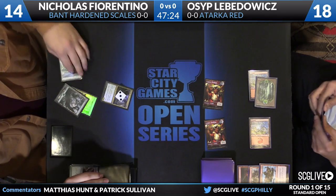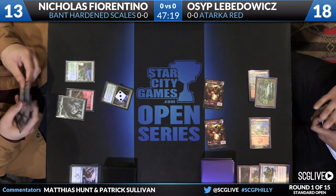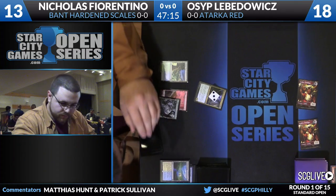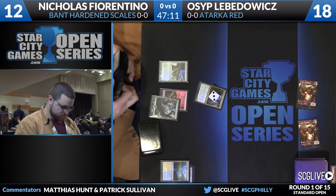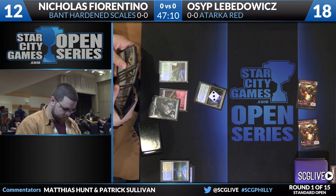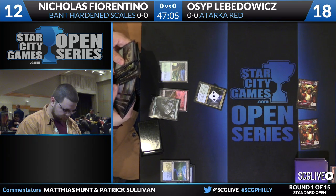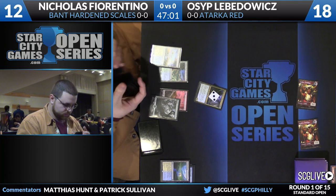Great turn there for Fiorentino — just swung the race very dramatically, able to answer one of Osip's threats, leaving him with not much in play, and swallowed his whole turn with Stubborn Denial. That was so important for Nicholas, because he didn't have Ferocious on the Stubborn Denial trigger — so that was just pay one extra for a non-creature spell. Fortunately Osip tapped out for a three-mana Sorcery, so the Stubborn Denial was live.